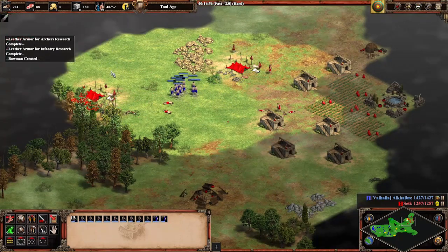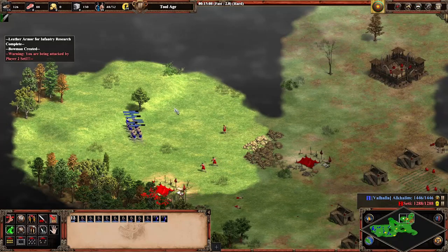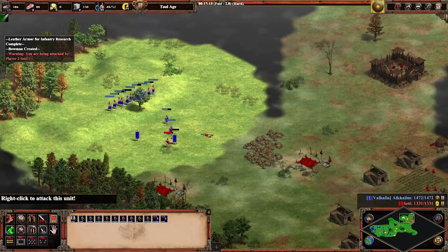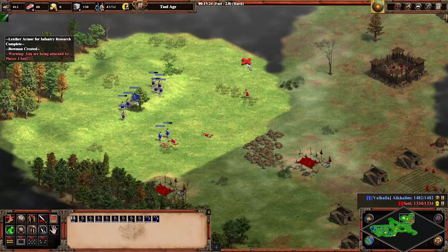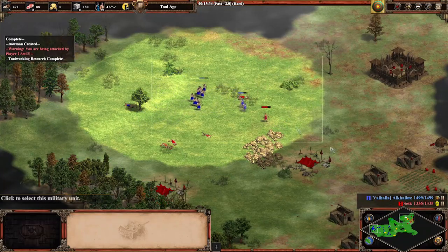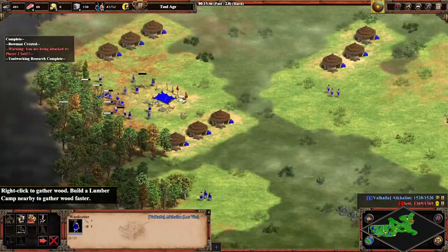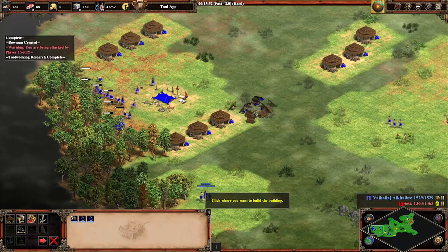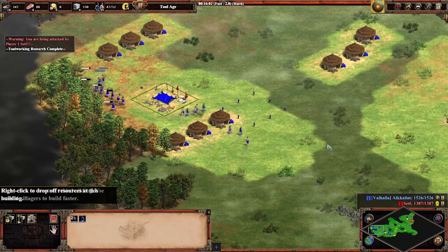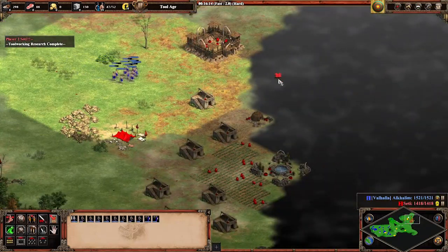I actually don't need to fight the slingers - I can just pick off some villagers here and there. We should take this fight on the hill. Archers are so much more accurate in this game than in Age of Empires 2. That's a really good fight. What do we do next? We need some gold probably. We need the market upgrades, of course. Probably some stone as well. This is not looking too bad.